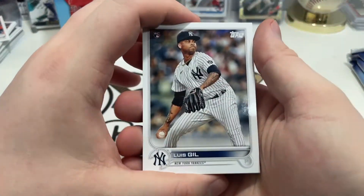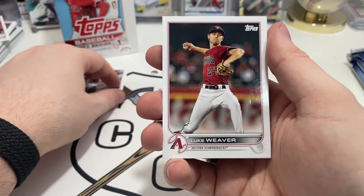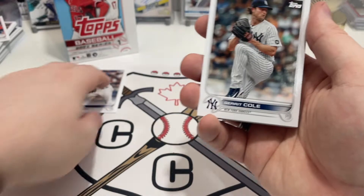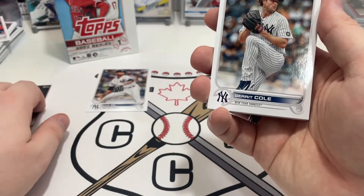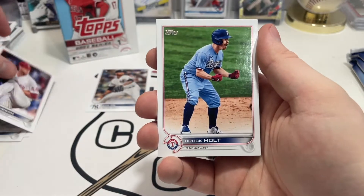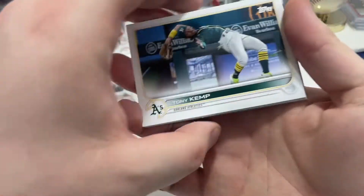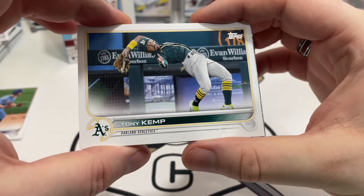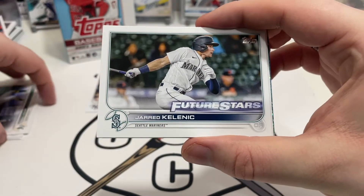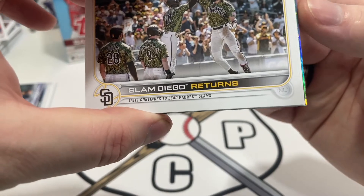First up we have Luis Gil rookie card. Then we have Luke Weaver, Garrett Cole — who's been struggling a little bit at the beginning of this season — Kyle Gibson, Brock Holt, a Tony Kemp, and then Jared Klenick. Oh, we might have something special. It's tough to say.